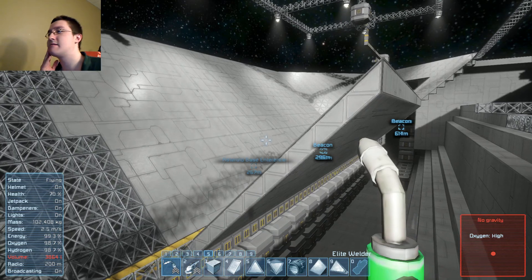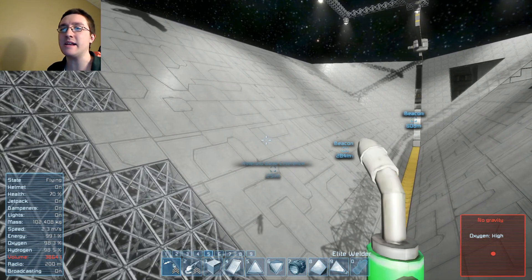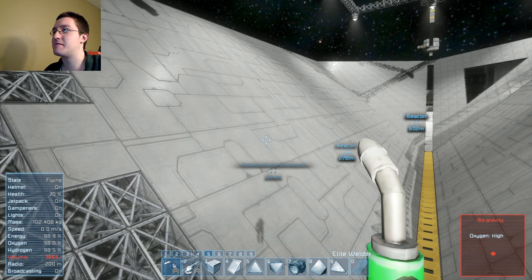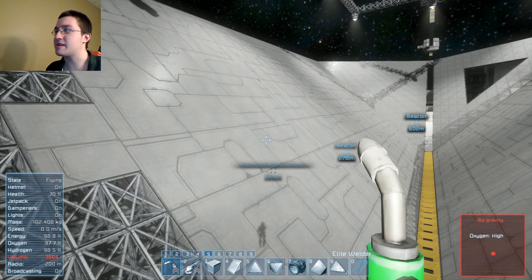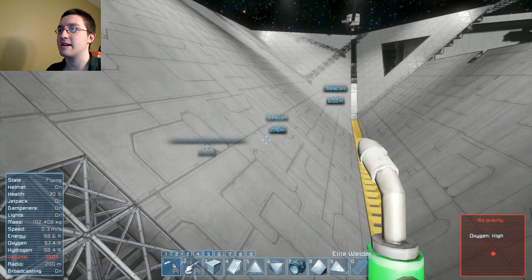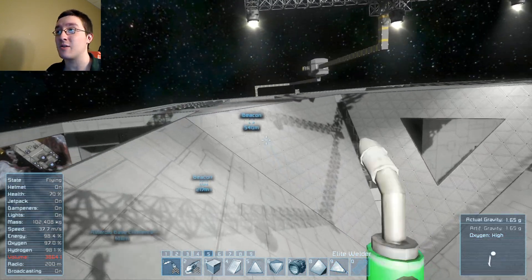I could always scrap the other one, finish this, make a blueprint of it, then build it for a second time. I can do that — then build this, at least the hull, and then I can start working on the innards, like the guts. The only thing that would change right away...